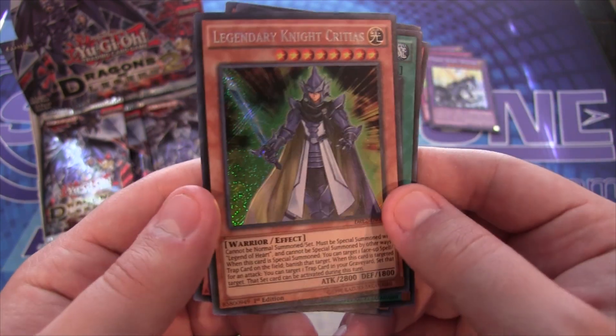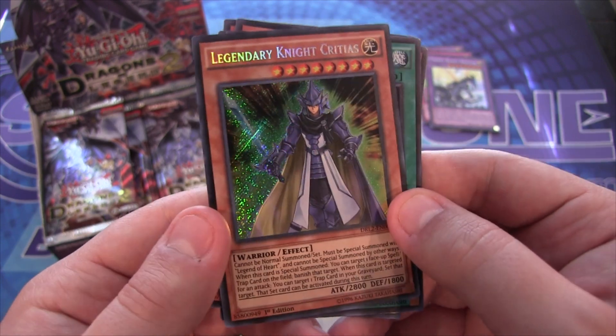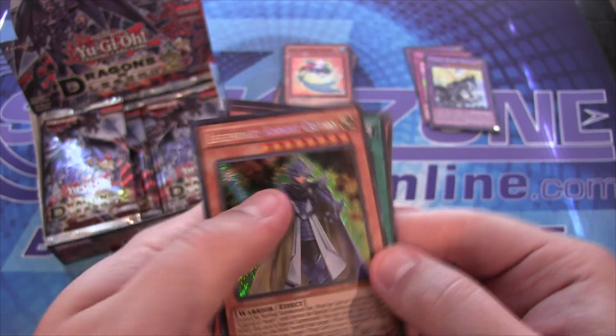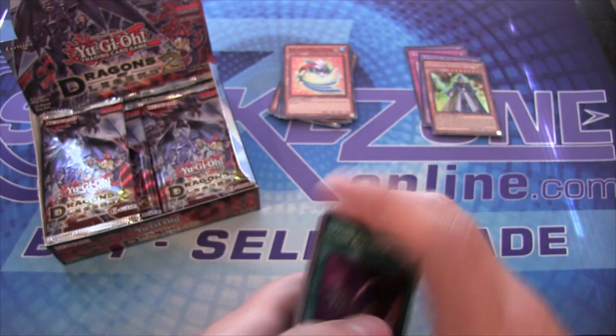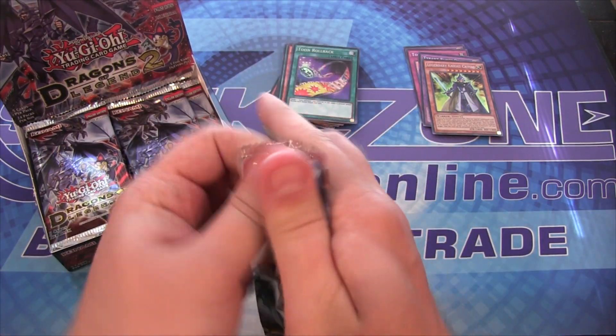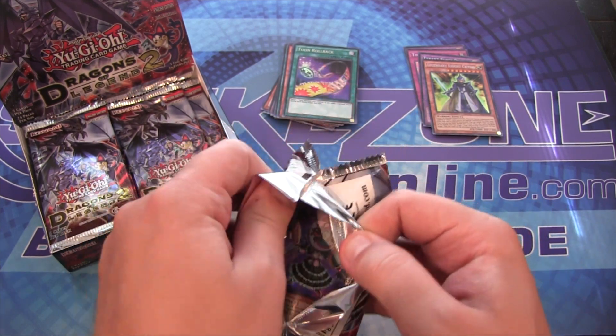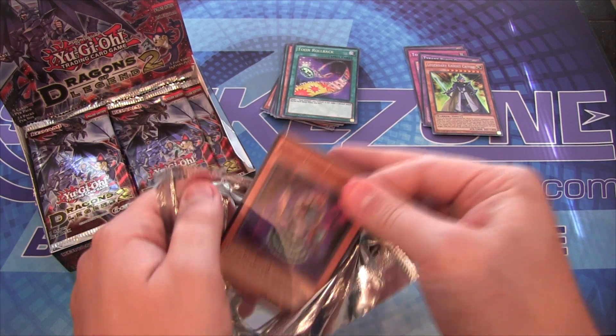Legendary Knight Critias — there we go! We got two Timaeus last time, so now we've got Critias. Looks awesome — of course Kaiba's armor and everything. I think it's cool how the legendary knights represent the characters: Hermos is Joey. I'm still really happy we're getting Critias and Hermos — I was afraid we wouldn't get them.